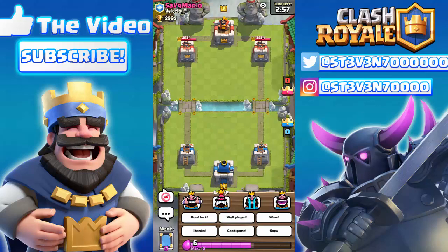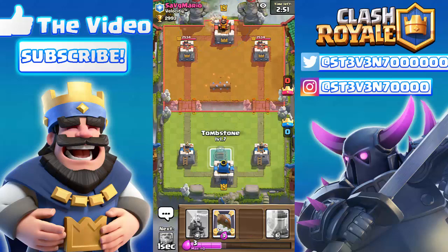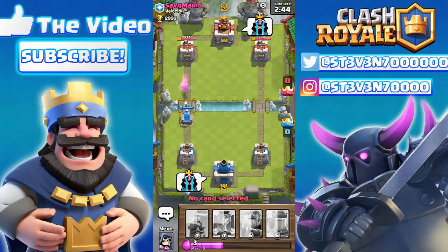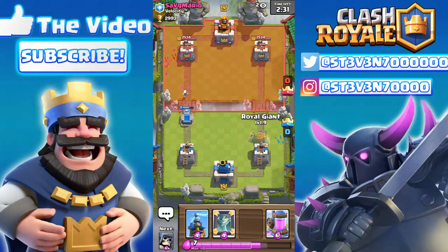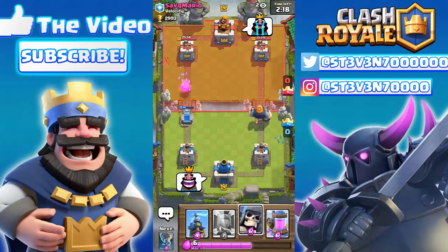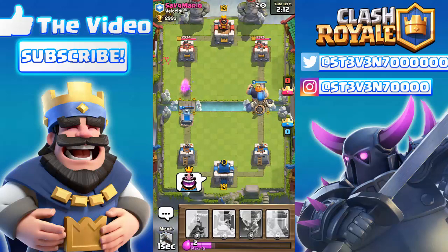The next one is the Giant Skeleton and Royal Giant push. It's not really a traditional push — it's basically the Giant Skeleton pushing the Royal Giant to your opponent's tower, making it a melee-ranged Royal Giant. The Giant Skeleton is one of the best cards for blocking troops. Back in the day it could block the Hog Rider from reaching your tower, and it also worked with the Golem on offense.